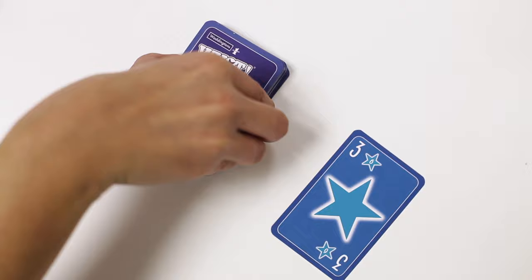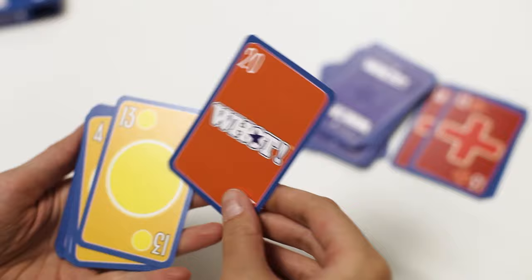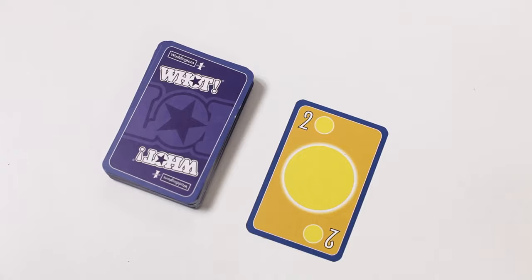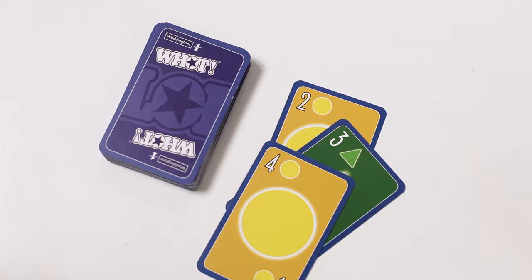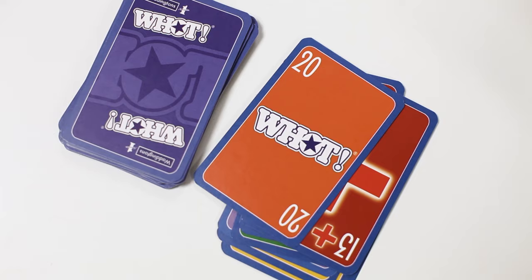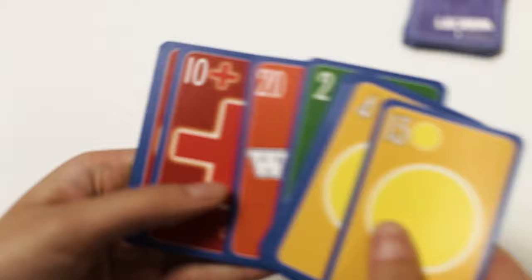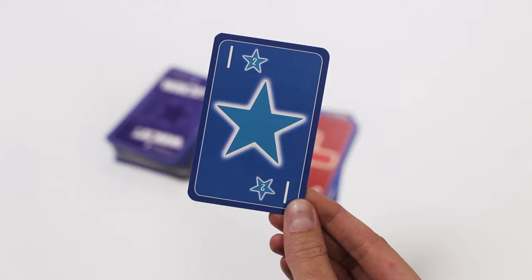What cards can be played by any player on their turn onto any call card. That player then decides the What symbol that must follow. They may wish to call a symbol that helps themselves or hinders an opponent. A What card can be played on top of another What card to cancel out a previous call or to leave the call the same. A What card can also be used to force the next player to miss a turn, or alternatively switch the direction of play. The game ends when one player plays their last card.